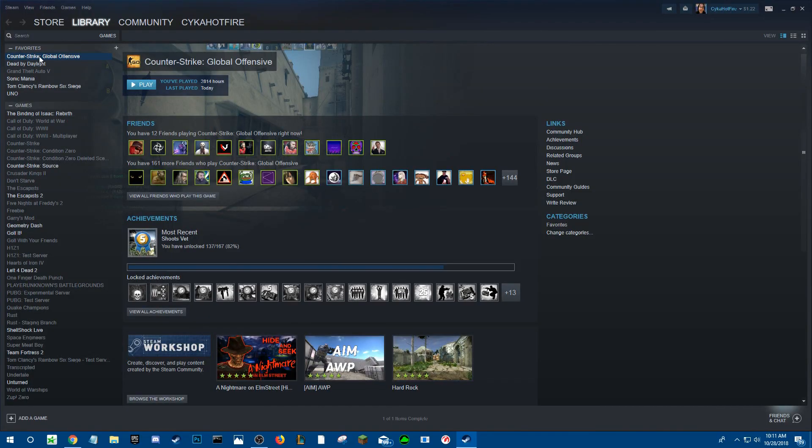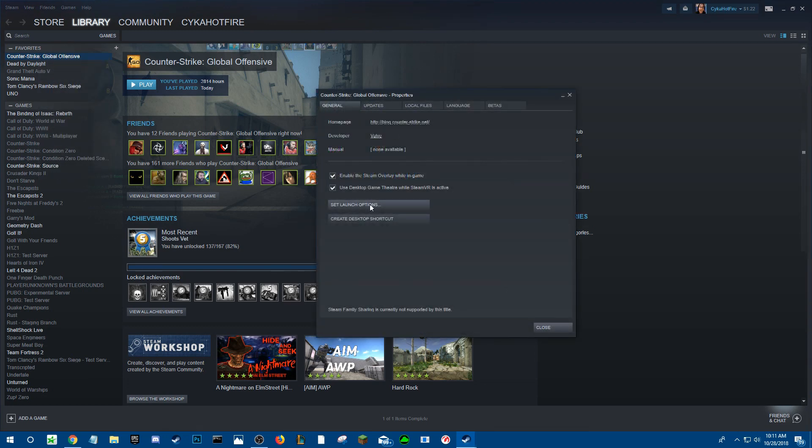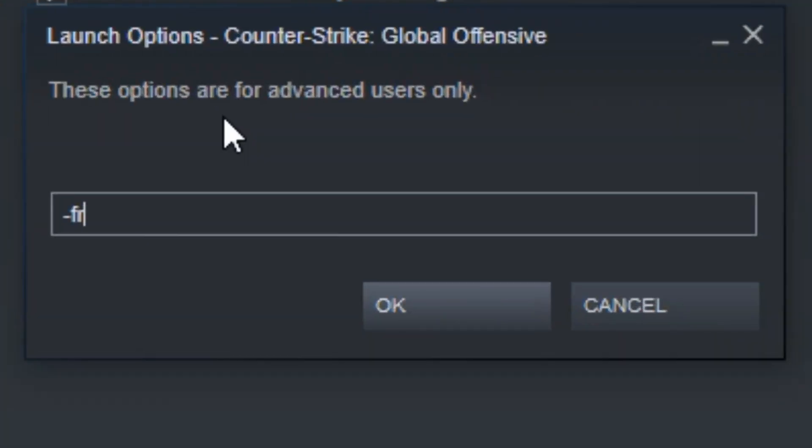Next we're going to set some launch options in CSGO. These make it so they always happen in your game — you don't have to keep setting them. They're options that take effect when the game starts.